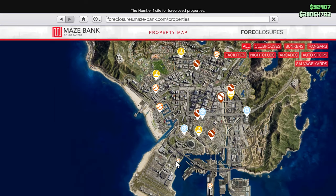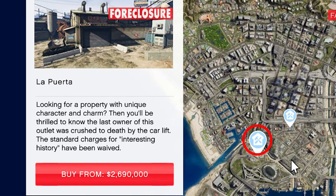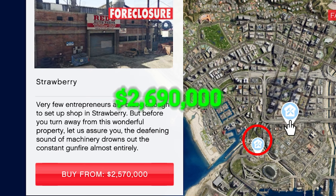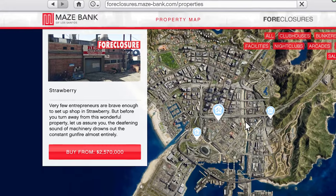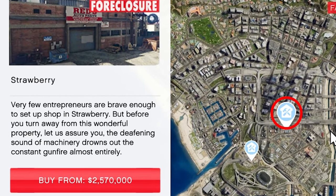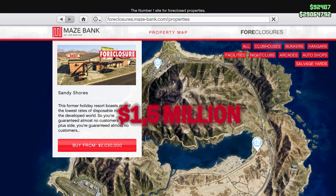First, open up your phone and head over to Foreclosure Maze Bank and filter for Salvage Yards. The most expensive one is right over here at La Puerta for $2.7 million. I personally don't recommend going for this location as it isn't the best for the missions. Instead, I prefer the Strawberry location since it's easily accessible and makes the delivery missions pretty easy. The locations all the way on top are way cheaper at almost 1.5 million dollars, but if you can, go for the other one.